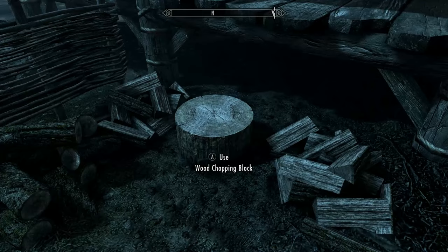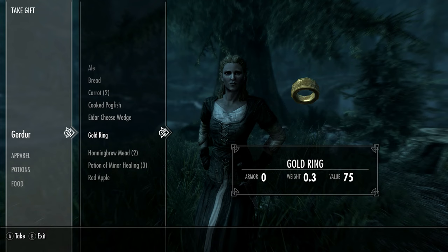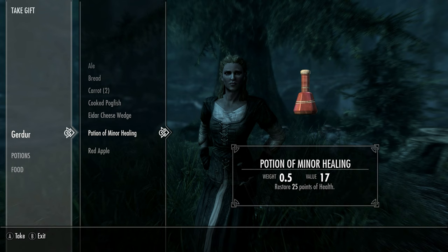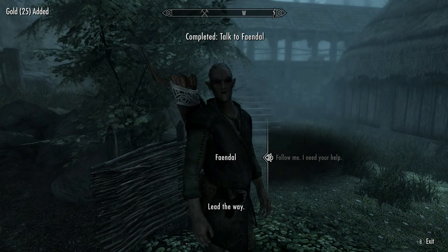Now head to Riverwood and pick up the woodcutter's axe from the table near the sawmill. Chop some firewood here at one of the blocks, either next to the mill or next to the logs. Now speak to Gerda and take any valuable item she is offering. Locate Faendal and complete the quest concerning Camilla Valerius, as we'll need a follower, and it makes sense for us to use our kin.